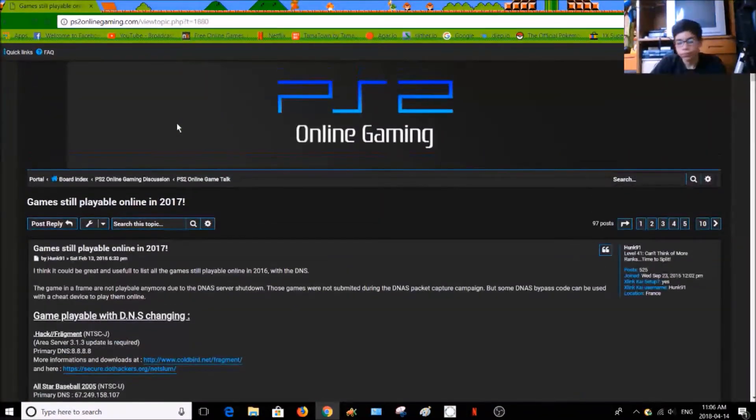One thing to note is that most PS2s — some people have Slim, some people have FATs. I don't have FATs, I don't know, but as long as your system has a network cable or a line-in for dial-up — I don't know who uses dial-up — you can buy network adapters for FATs, so I'm assuming they don't have it built in.